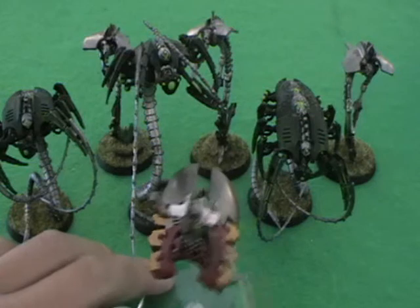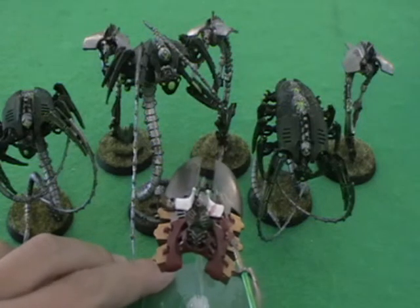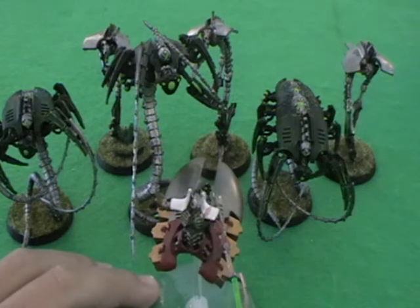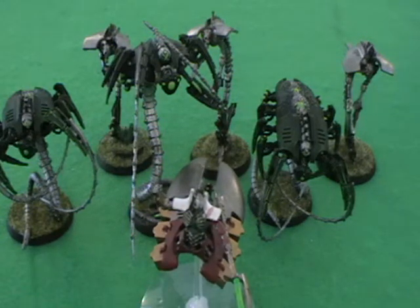The Destroyer Lord in the front here has got his warscythe, so he's going to be doing a lot of damage with that. Mind shackle scarabs make your opponent do more damage to themselves. He's got Preferred Enemy, which he grants to the whole unit, meaning you're going to be doing even more damage with the Raiders — as if you needed more. And he's got a bit of protection with the Sempiternal Weave on there, just to keep him alive a little bit longer.